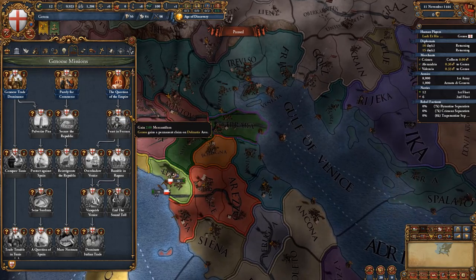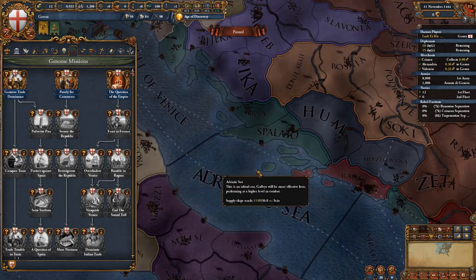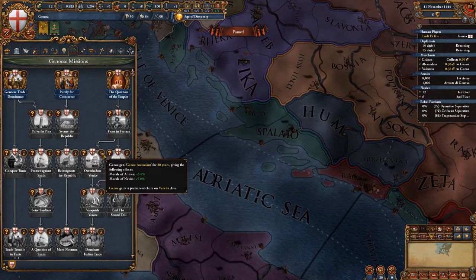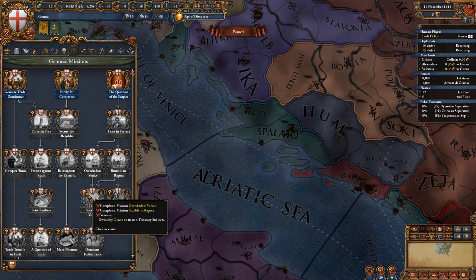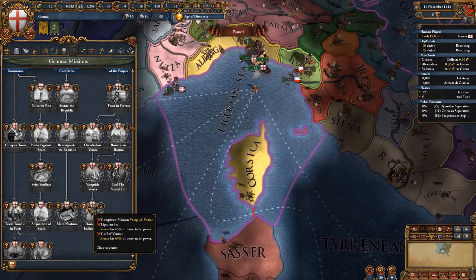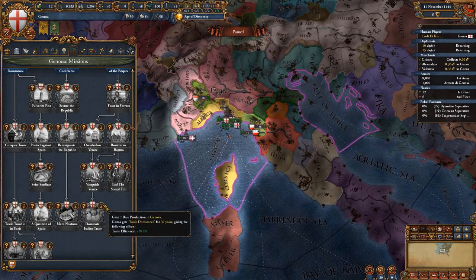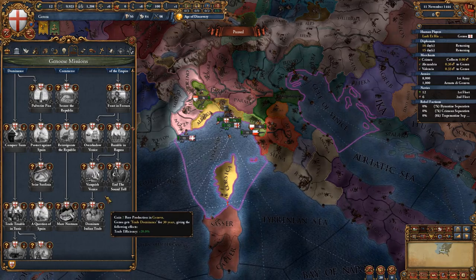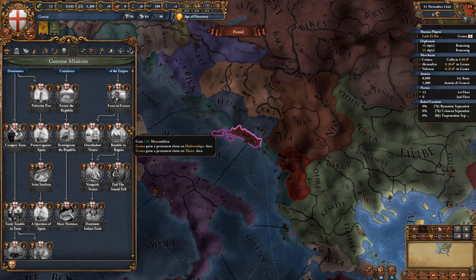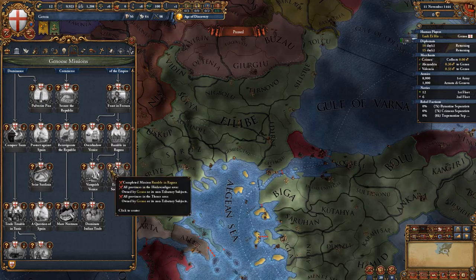Taking over Ferrara gives mercantilism and a permanent claim on the Dalmatia area which belongs to Venice, and also Ragusa. Having a bigger fleet than Venice gives permanent claims on the Venetian area, and taking care of Venice gives more prestige and trade power. The last mission requires 65% trade power in both the Genoan and Venice trade nodes and gives two base production in Genoa. You also have the option after taking Ragusa to get claims on Huda, Vendigar and Thrace — the Ottoman homeland.